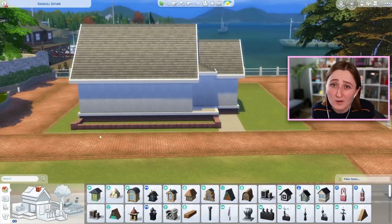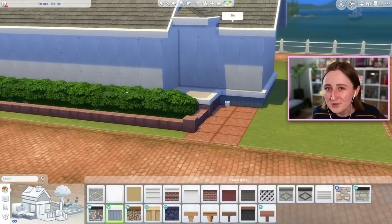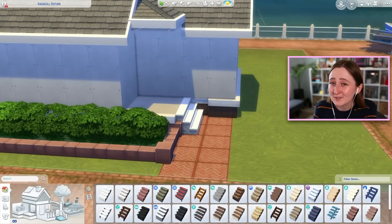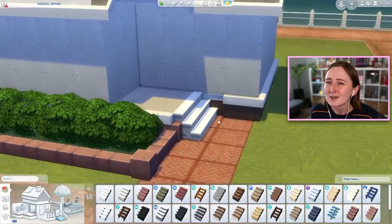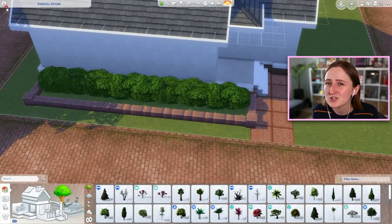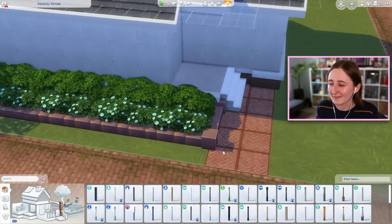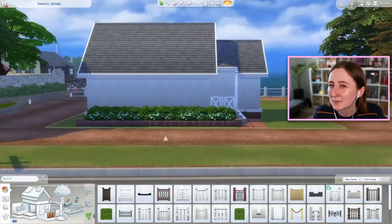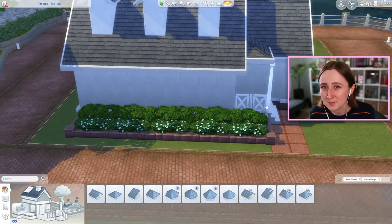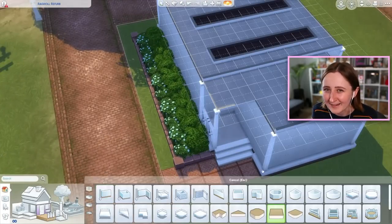I had a couple of priorities in building this. Number one, I wanted it to be a lot smaller. That's partially for gameplay functionality, but also that way it would be a lot cheaper, because to actually play as a vet and run a vet clinic in-game, your sim has to buy the vet clinic, and this one is already 50,000 simoleons. So becoming a vet is definitely not a cheap endeavor — it's kind of hard to get started without using money cheats. With this, I kind of wanted to lessen the burden a little bit, although I wasn't exactly trying to make it cheap, I just was trying to make it not ridiculously expensive. I also used only the base game and Cats and Dogs, so if you have this pack, you can definitely download this lot. My goal was to make it super playable and easily accessible.